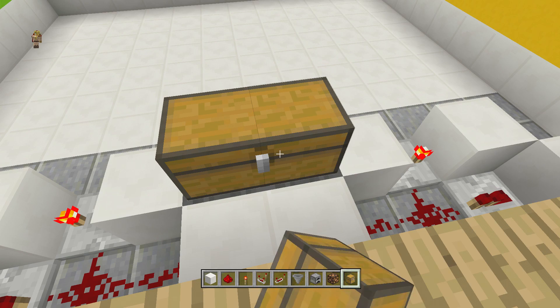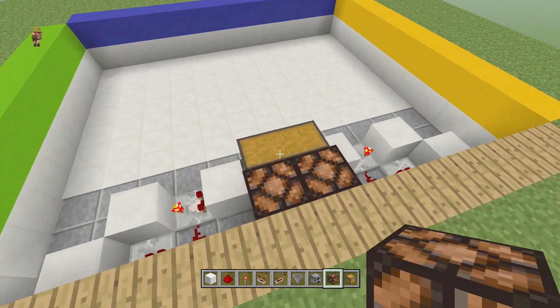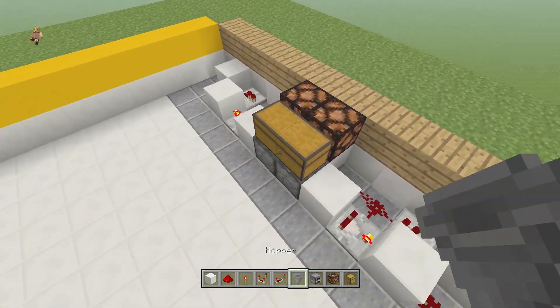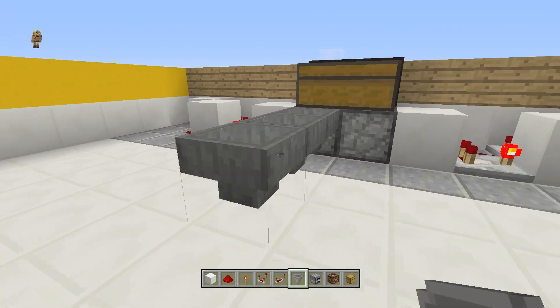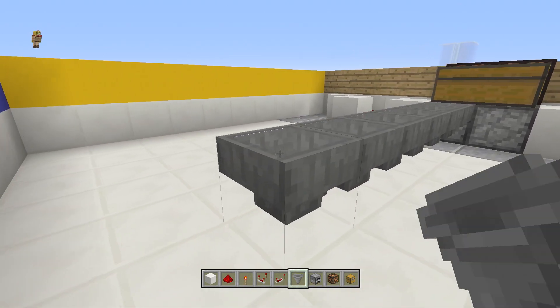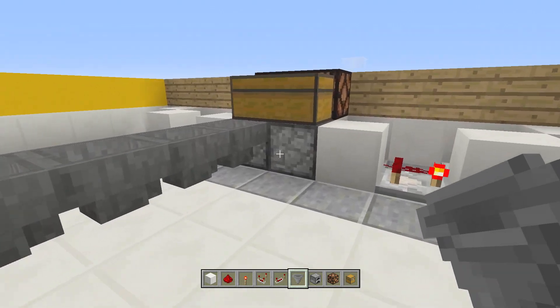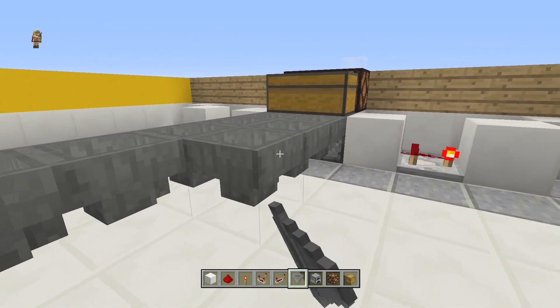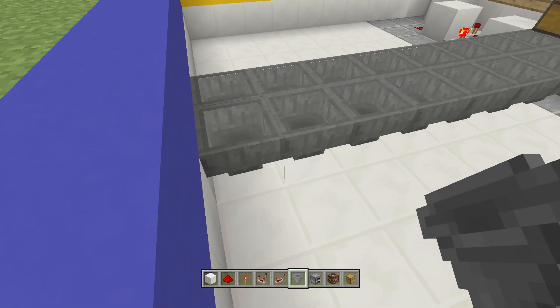Place one large chest right there and two redstone lamps right there to represent the light indication system. Then place a straight line of hoppers all the way to the end. Repeat the same on the other side — both lines should go in a straight line towards the droppers.